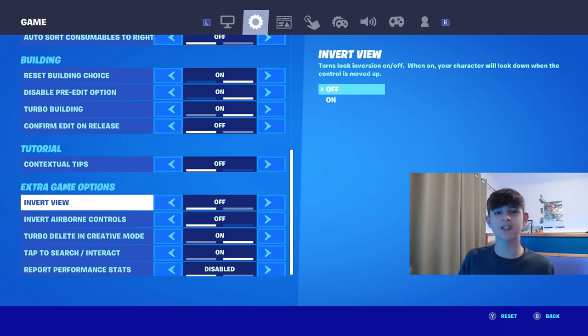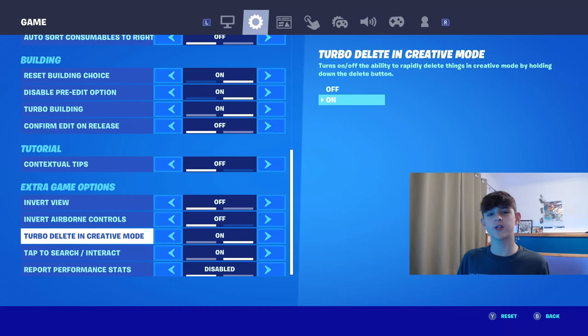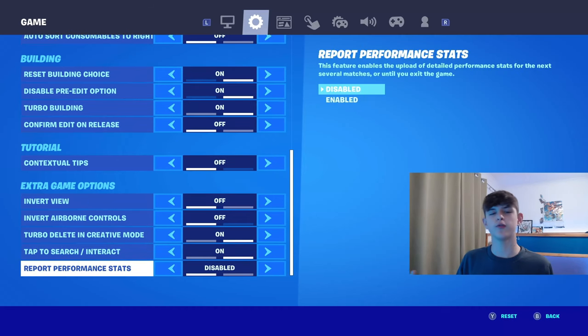For the extra game options, these are quite important since it is rumoured that planes and helicopters are going to be coming back. Have Invert View off. Have Invert View Airborne Controls off, because of planes if they come back. And I do know for sure that tanks are in the game. Have Turbo Delete, Create, and Move on, and Tap Search/Interact on. Tap Search/Interact means when you tap a chest only once, it automatically opens. Port Performance Stats — have this off or disabled.